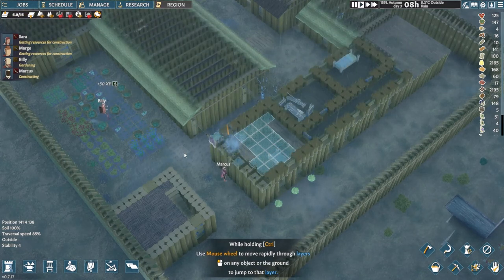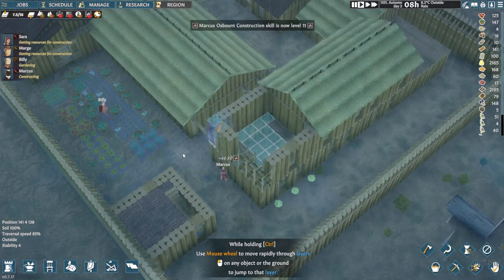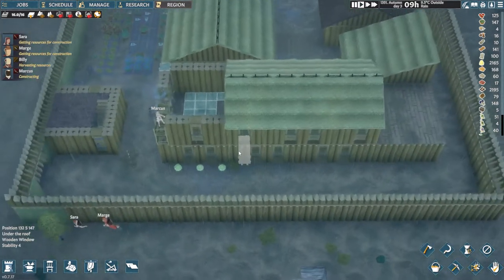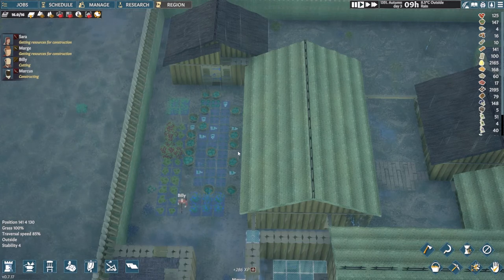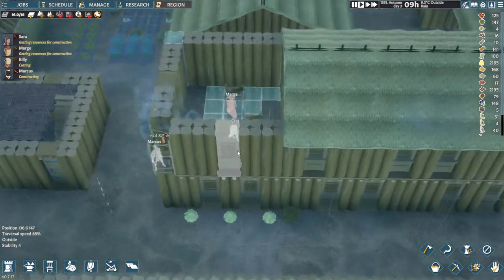Okay, so this is level six — so seven, eight, nine, ten, eleven... I don't know. So you can be about eight stories high. I've seen people dig really far down in a video, I swear. I have no idea how they do it. I've seen some really big structures built as well.